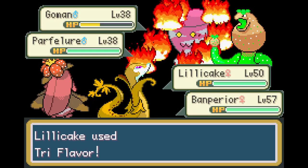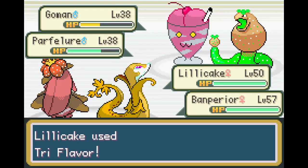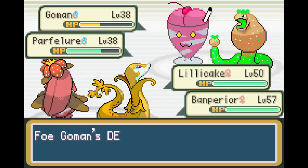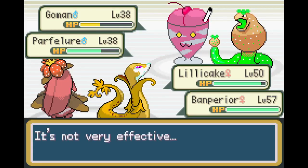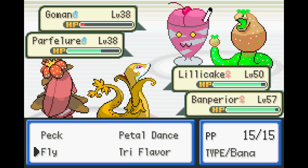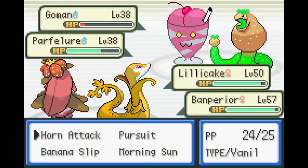So we're gonna have to kind of deal with that. Currently it does seem that everything's very low-ish level. I did put the XP share on Lilycake and just kind of beefed her up really fast. Oh, they hurt themselves, which is funny. Try flavor didn't do much. Let's use a peck there and a horn attack there.